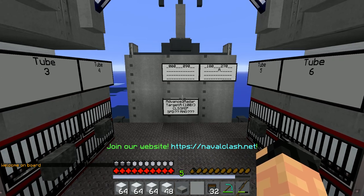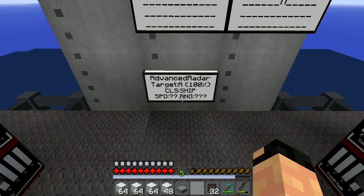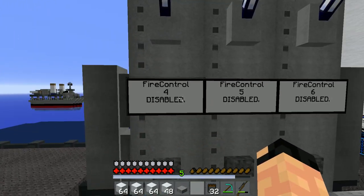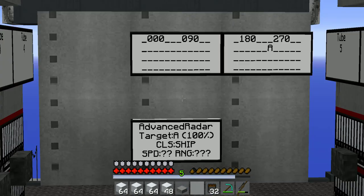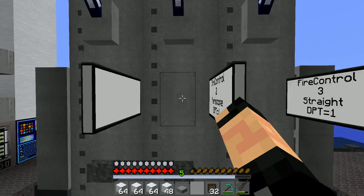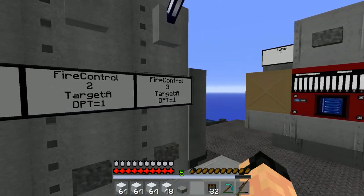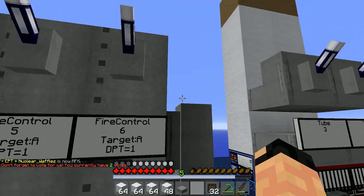Let's move on to the demonstration. Notice how it updated here — class ship. With time, this will begin to identify the A target better and better. Moving on, we have our fire controls. You have to have fire controls in order to hit something that you see on radar. With that in mind, we're going to set all of these to target A, because target A corresponds to target A on our advanced radar. So: target A, target A, target A, and target A.